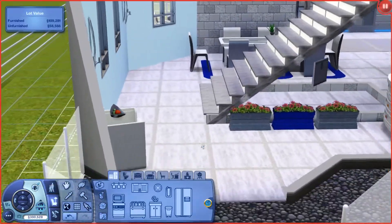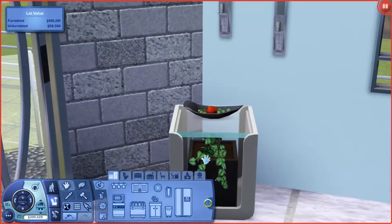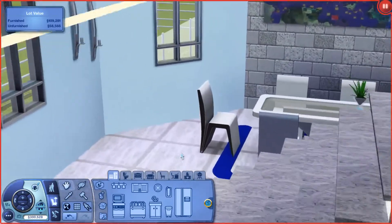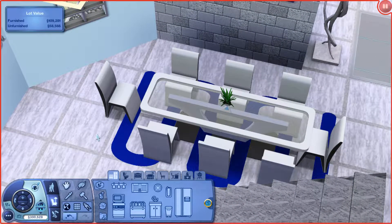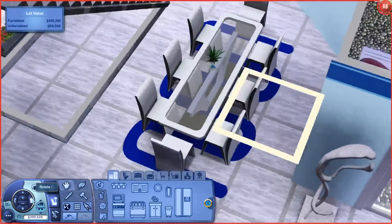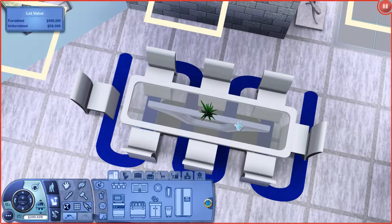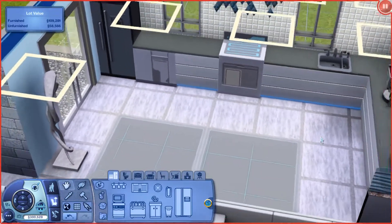So when we first come in here, we have just sort of the entryway and the staircase. We have a little table with a plant as well and some pretty candles on the wall. That's a horrible angle — let me go this way. And then next we come over — I might do some aerials in this house cause it's so weird. So next over here we have sort of the dining room area, which is quite open. It's nice, like open concept first floor.